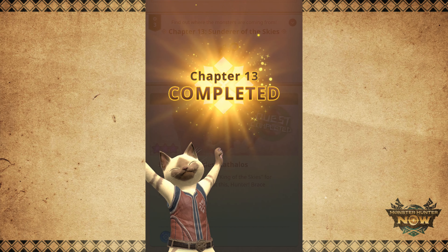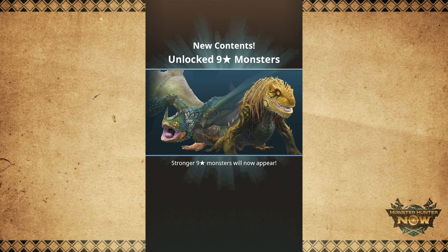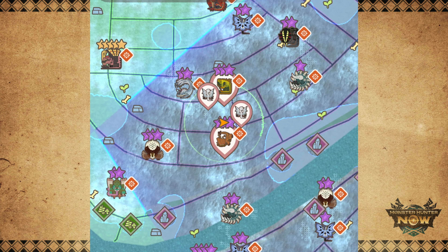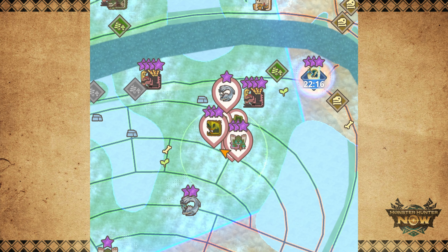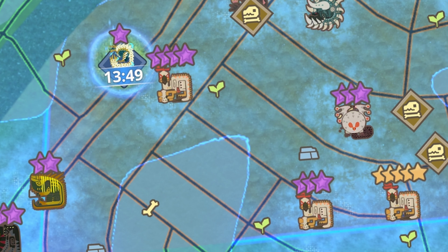We can do that by unlocking 9-star monsters. When you unlock 9-star monsters, 8-star monsters will start to spawn more frequently. The game's system is simple: when you unlock 9-star monsters, the 7-star monsters that were previously spawning on your map get one more star added to them, and they will now spawn as 8-star monsters.